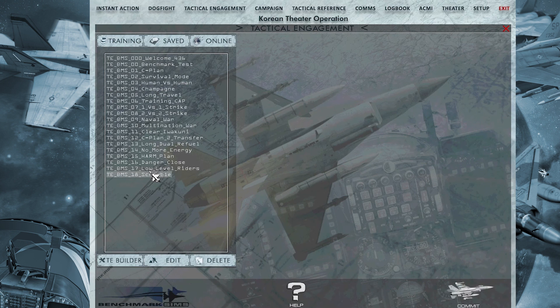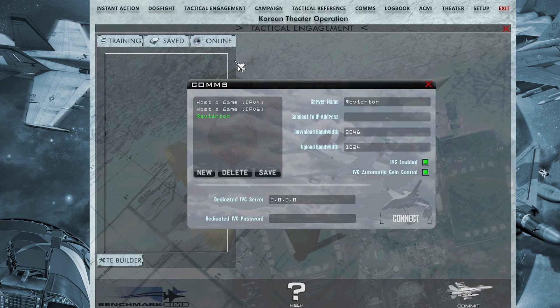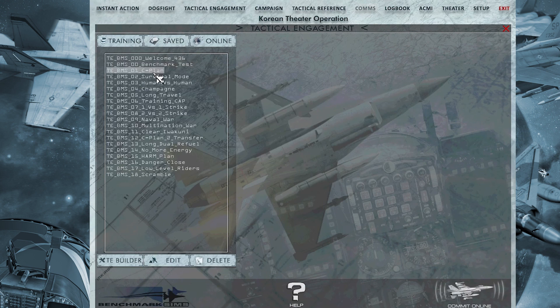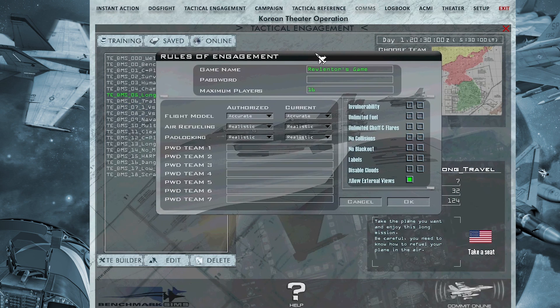Also, you have a new mission here, but what is new in online play is the ability to set different passwords for different teams when hosting or joining a mission. People in a tournament, for example, will only get the Team 1 password if they are in Team 1. You also have a general password. If Team 7 and Team 6 don't have their own password, they will use the general one. Otherwise, each team uses its own password.